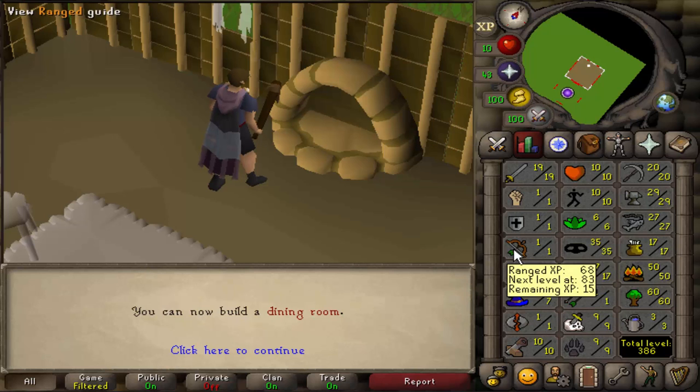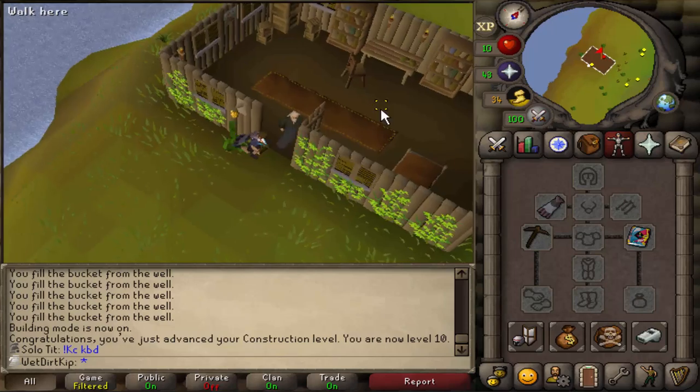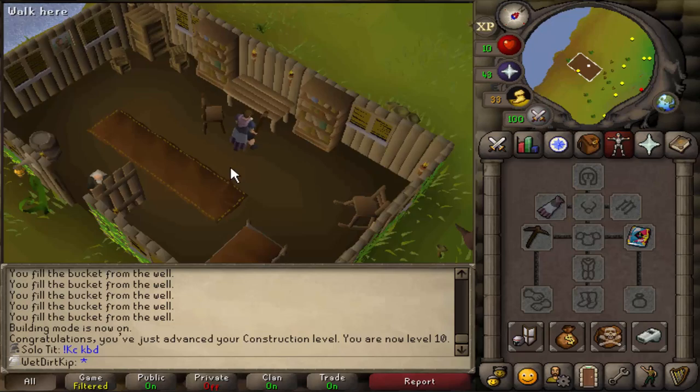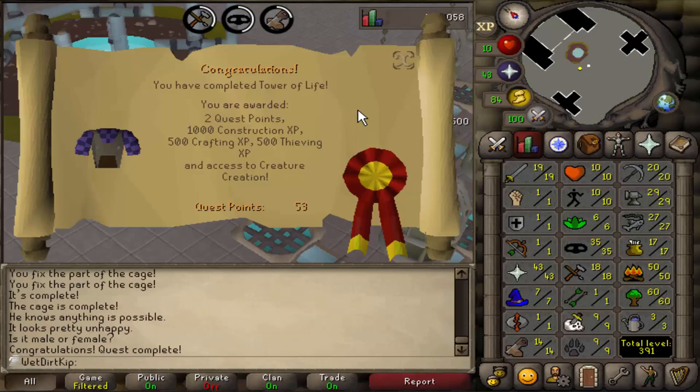Level 10 Construction means we can now do the Tower of Life quest — that's the only requirement, and you get a 1000 Construction XP reward from completing it. The last item we need is a pair of gloves, and there's a pair that spawns right here in the Lumbridge Swamp where Father Ernold is. Now we've got everything we need. Tower of Life is done — pushes us from 10 to 14 Construction.